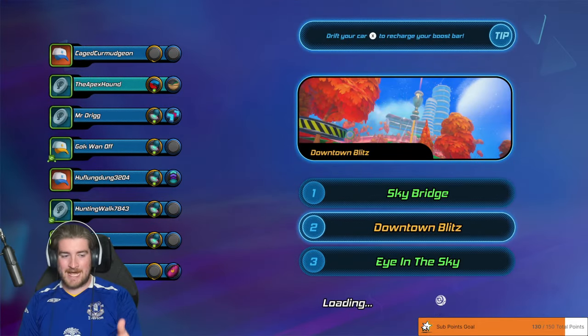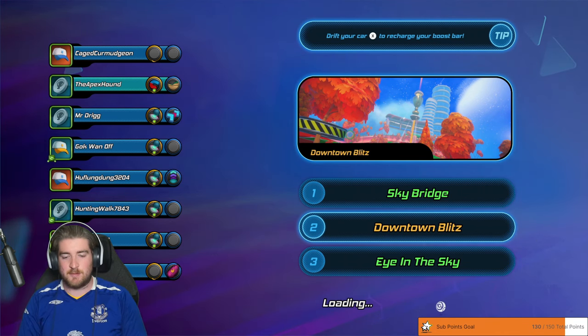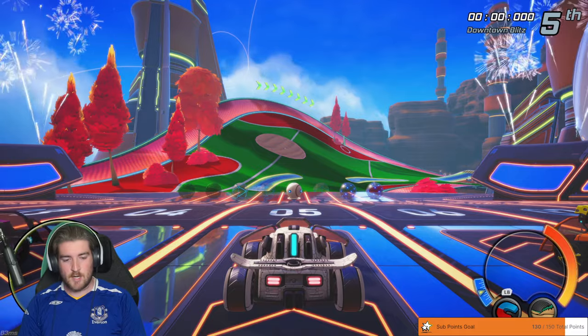As time goes on and people get better — as you can see, first place got eight points, I got seven, and all the way down to last place. Now it's Downtown Blitz. There are three different biomes: the green one, the orange one, and then there's a purple one as well.